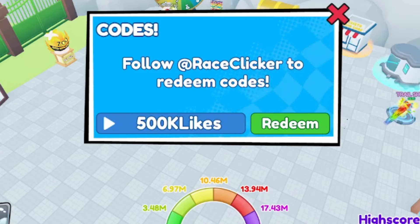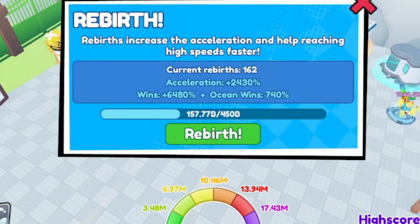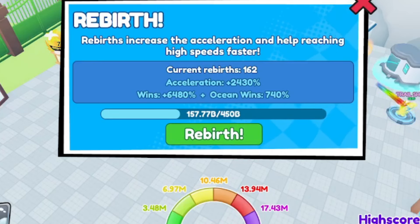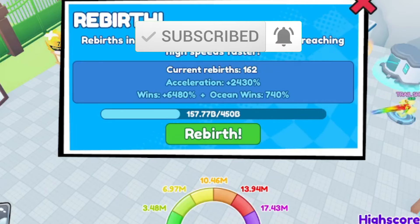I mentioned tips and tricks — the best tip is to always rebirth. A lot of you aren't rebirthing, but it's easy. On the right side, press the rebirth option. It will reset your wins, but you actually get faster and earn wins much faster. That's the way to level up super fast. I'll be dropping brand new working codes next week — make sure to like and subscribe.